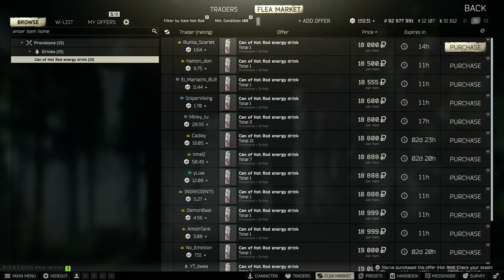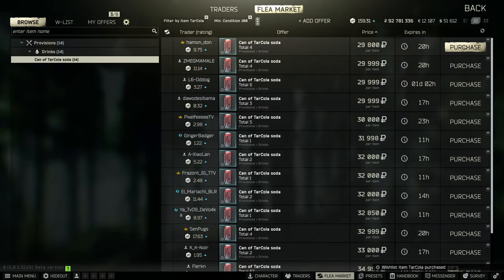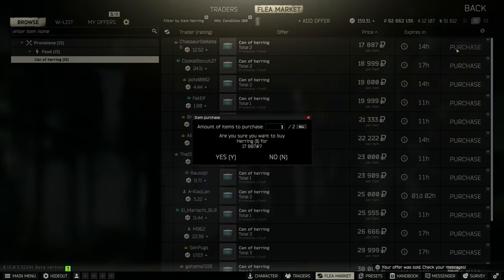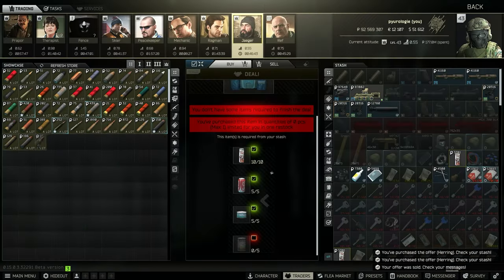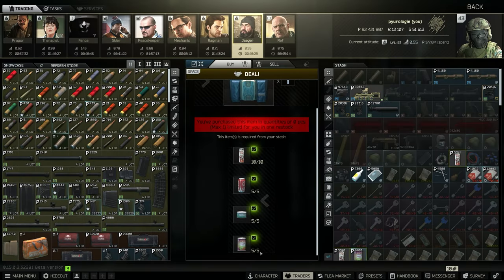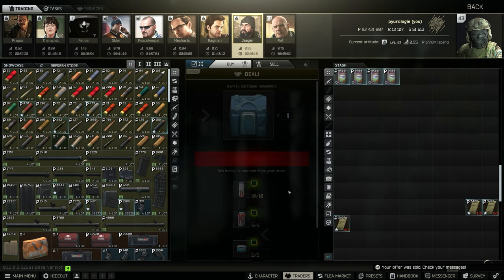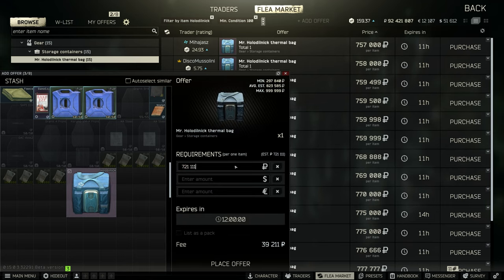Next up is the Mr. Hollow Dillnick freezer bag — this is a trade for 10 hot rod energy drinks, 5 Coca-Colas, 5 cans of herring, and 5 cans of squash. This usually ends up costing anywhere from 500 to 600k depending on the market, and you can usually sell it for around 650 to 700k.